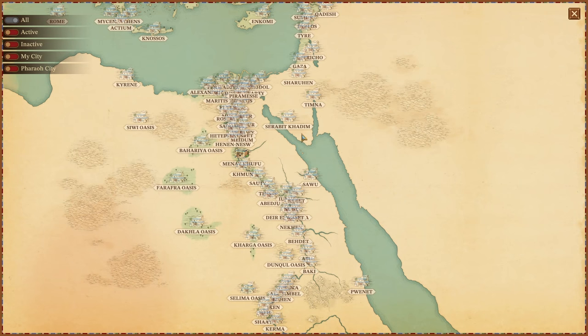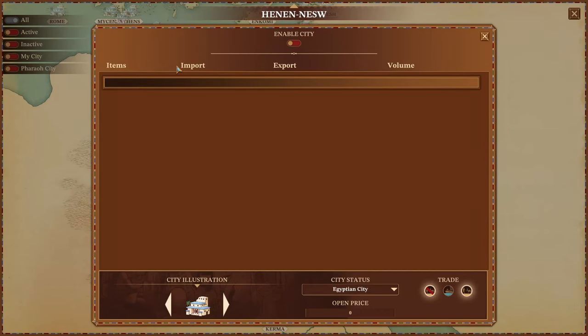Next I recommend you choose Pharaoh's city. We want Pharaoh to be in Henanesu — why not? We're going to enable it and say Pharaoh city. I want to be able to trade with Pharaoh, so I want a sea route. Make sure you uncheck "no route" — it's kind of silly as a default. So uncheck that and check one of the trade routes.